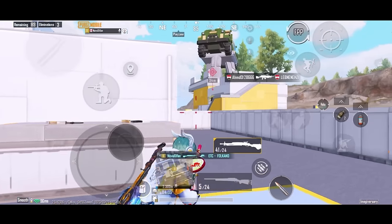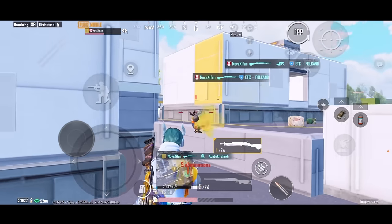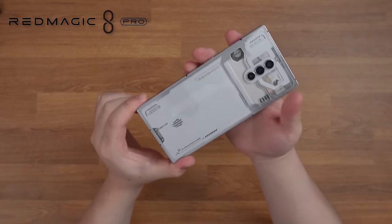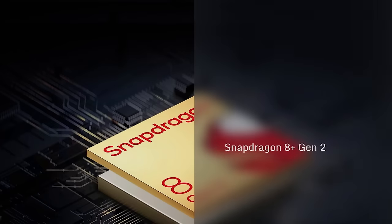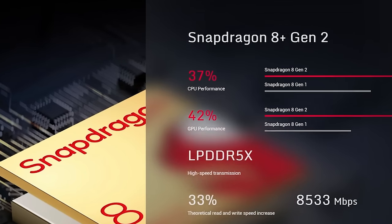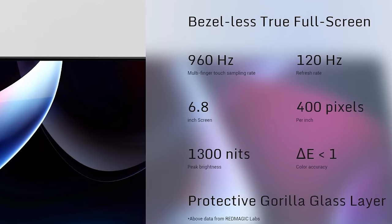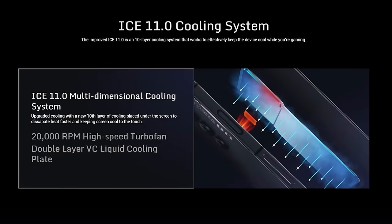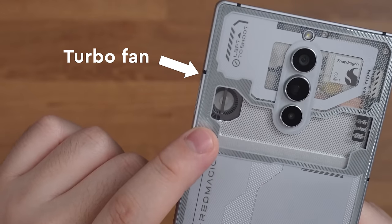Even with all the parachute tricks, sometimes you still can't land the fastest — one of the reasons is that your device is slow and laggy. Introducing the Red Magic 8 Pro, the gaming phone specifically made for mobile gamers. It's equipped with 16GB RAM, Snapdragon 8 Gen 2 chipset, a 120Hz display with 960Hz multi-finger touch sampling rate, which makes you shoot faster than your enemies.